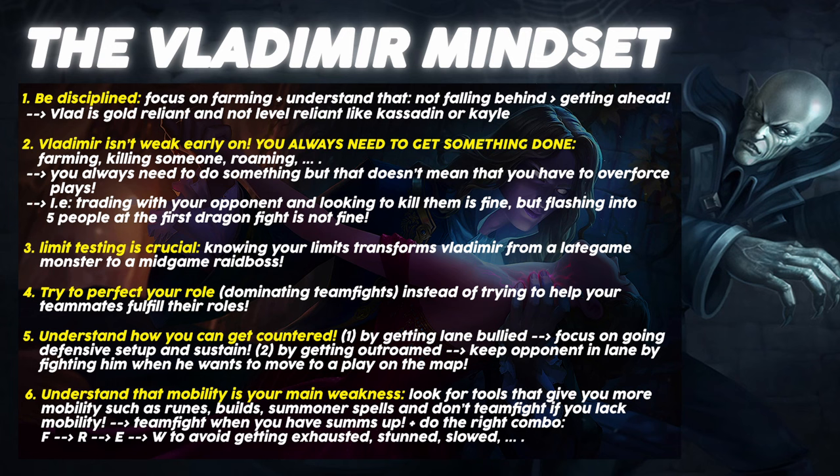Now that we fully understand both Vladimir's champion identity and the mindset that comes with that, we're ready to take a look at Vladimir's abilities. First of all, we have Vladimir's passive, Crimson Pact. Vladimir gains 1 ability power for every 30 bonus health, and he also gains 1.6 max health per 1 ability power. So basically the more AP you have, the more health you get, and the more bonus health you have, the more AP you get. Bonus health is basically any health you gain except for health from levels.